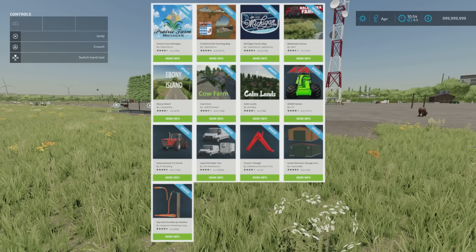We've also got updates for the Avant series by ITS, the International 2 Plus 2 series by EY Modding, the Lizard Rumbler Van by DD Mod Passion, the Tractor Triangle by Weekend Farmers T4Xs, the Small Herman Garage including Warehouse by TopAce888, and the Tap and Portable Jet Washer by Virgamini Modding and Lost Gamer.